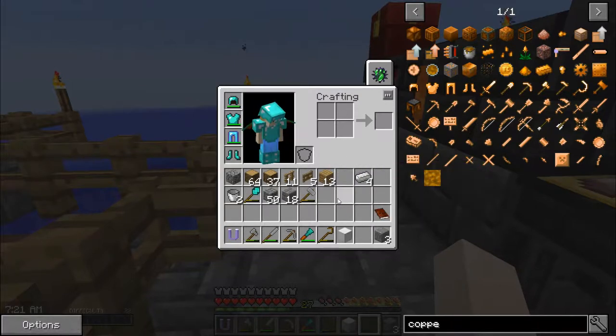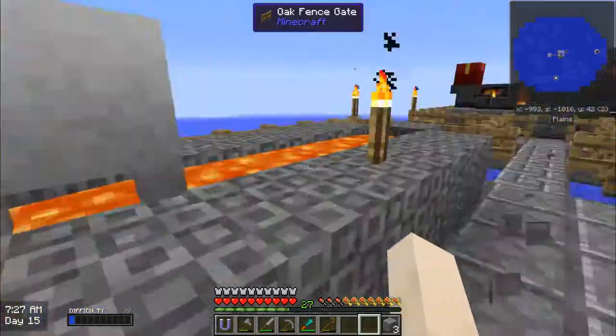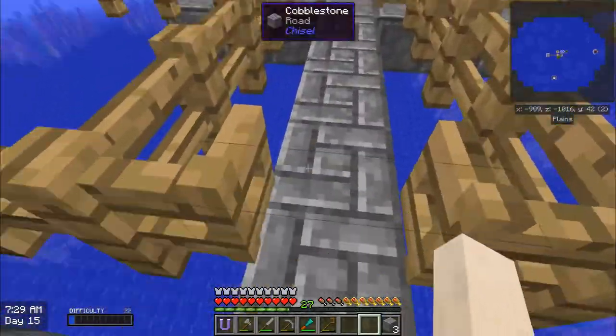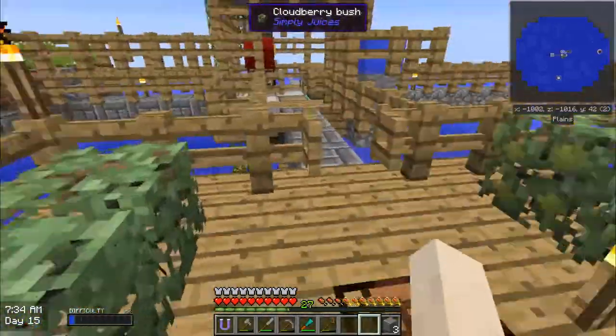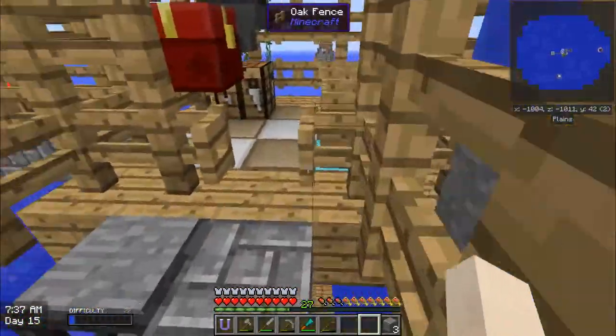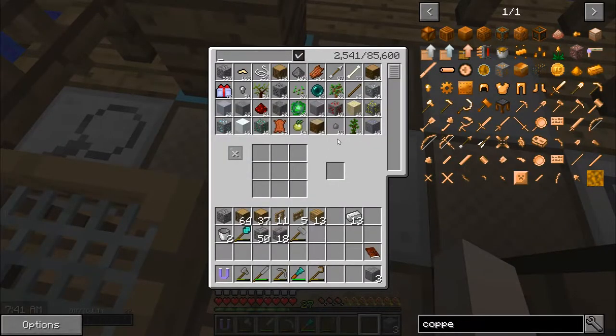So now I have automated resource processing for some of the resources, not for everything. The other problem I want to address today is all of these doors that I always have to open and close. As you saw in the last episode, my life got saved because of these doors — I was able to protect myself.